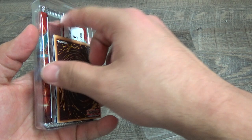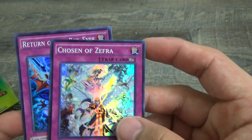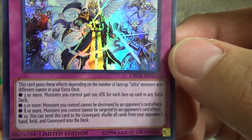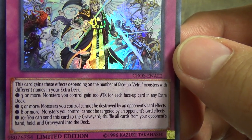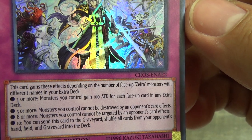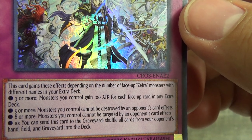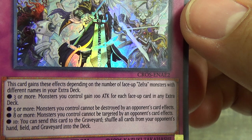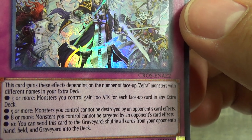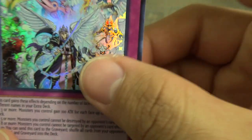With these special editions I forget that we get two cards. Our first one is Chosen of Zee Free. This card gains effects depending on the number of face-up Zee Free monsters with different names in your extra deck: three or more — monsters you control gain 100 attack for each face-up card in your extra deck; five or more — monsters you control cannot be destroyed by opponent's card effects; eight — monsters you control cannot be targeted by opponent's effects; ten — you can send this card to the graveyard to shuffle all cards from your opponent's hand, field, and graveyard into the deck. Not too bad.